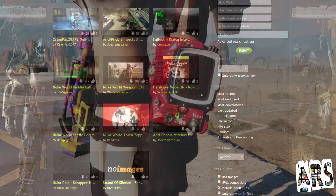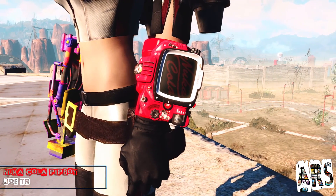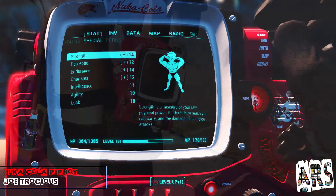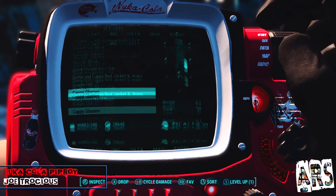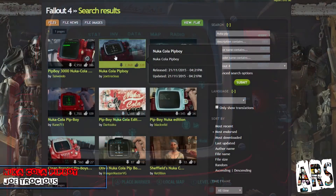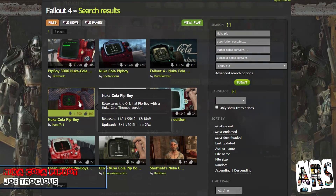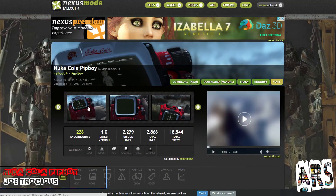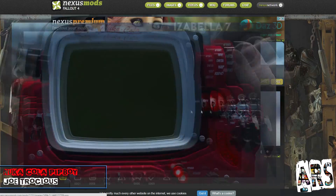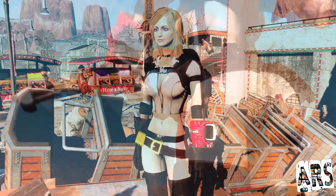First up, a mod I've personally been waiting for for quite a while: the Nuka Cola Pip-Boy by Joe Trocious. This mod does exactly what it says on the tin — it changes your Pip-Boy texture into a Nuka Cola themed version. If you search the Nexus for Pip-Boy retextures you'll find quite a few to choose from. This one particularly fitted the bill for me, as I'm a sucker for the clean look, and the use of colours were bang on. The fun decals add to the immersion, and it looks awesome when used with the Nuka Girl suits.